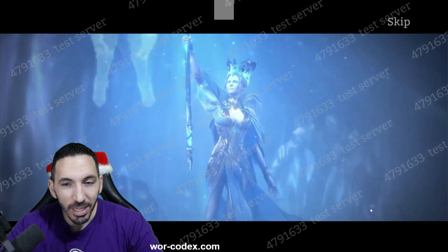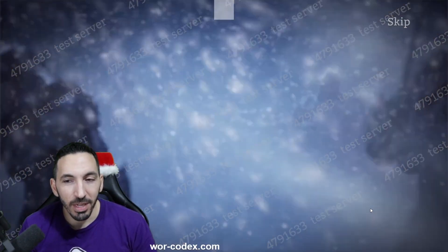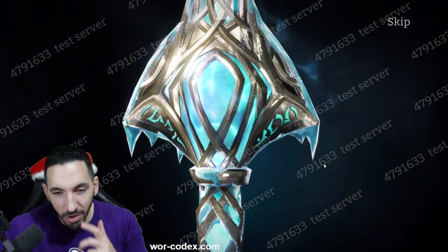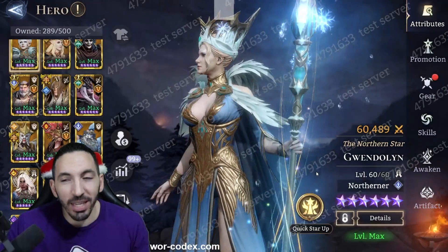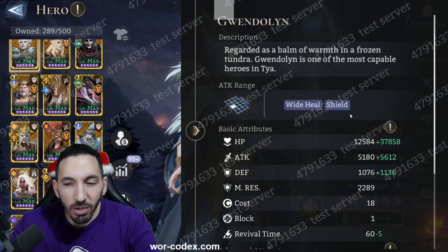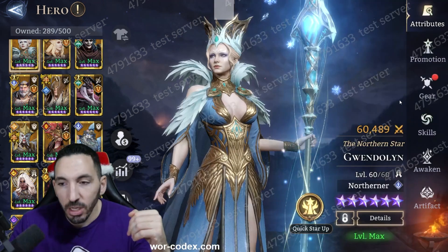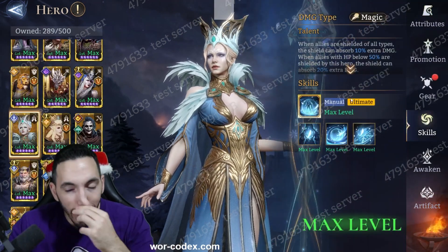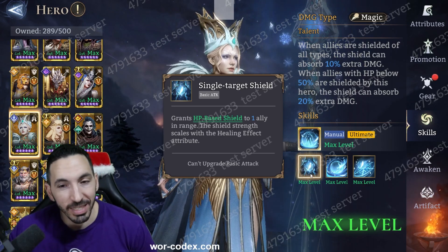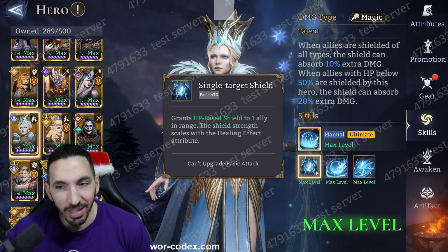I've tested her already and have my thoughts. I honestly should downgrade her a little more on warcodex.com, but you guys can be the judges. Here she is at 60,000 power — her stats overall look okay. She's got a white shield she can provide, and her shields are where it's at. I fully skilled her up. The way she works is she provides a shield through her default basic attack, and when that shield expires, it does something.